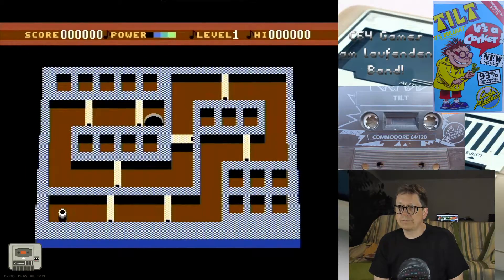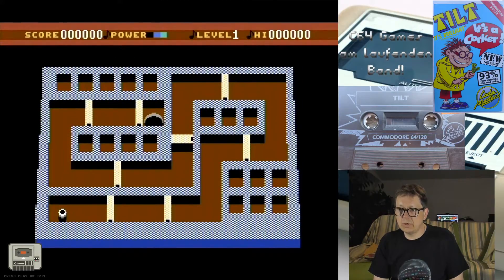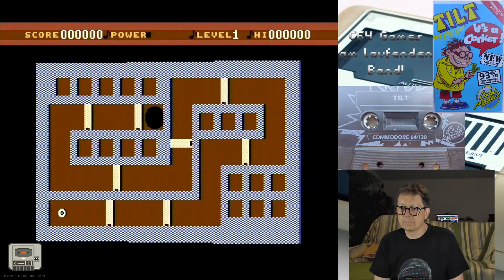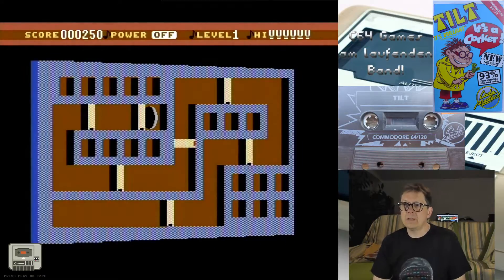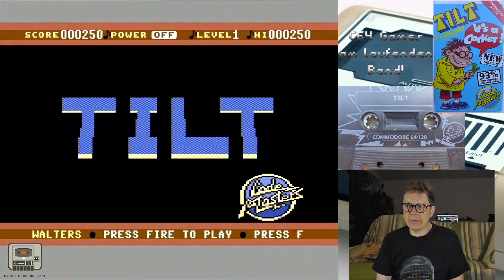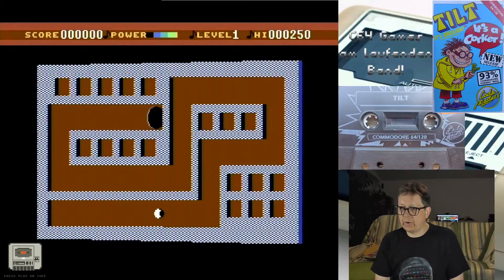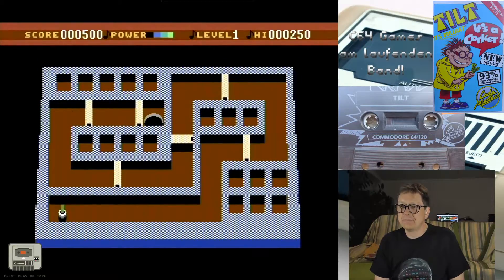Das kannst du überhaupt nicht schaffen. Das ist meiner Meinung nach unspielbar. Was hat Codemasters da verzapft? Und warum geht das? Per Knopfdruck ging die Tür auf! Muss ich den Knopf gedrückt halten, damit die Tür aufgeht? Das heißt, man muss rechtzeitig den Knopf drücken, kann die Tür so aber nicht ewig aufhalten. Ich bin jetzt schon mal ein bisschen weiter als vorhin. Jetzt sind die Türen weg.